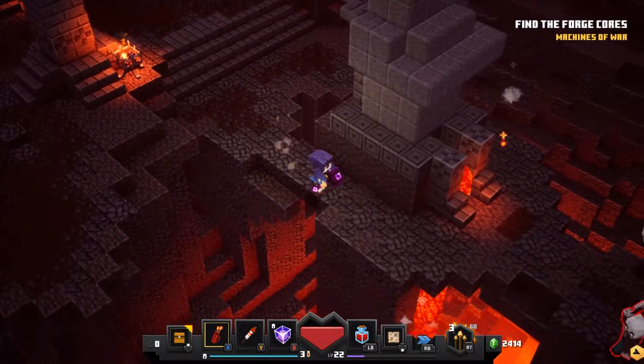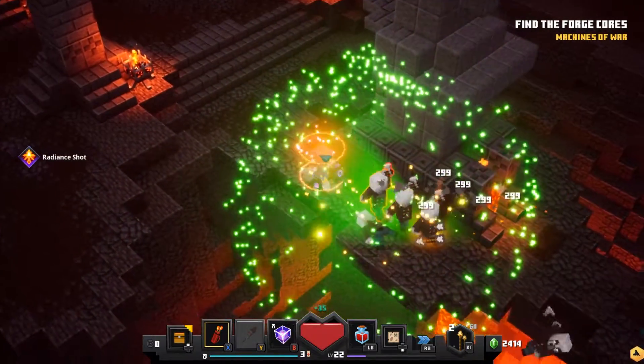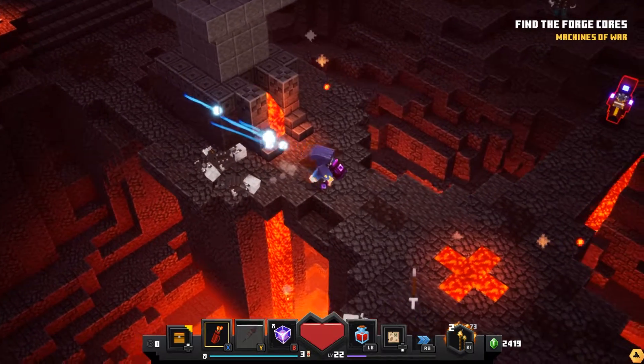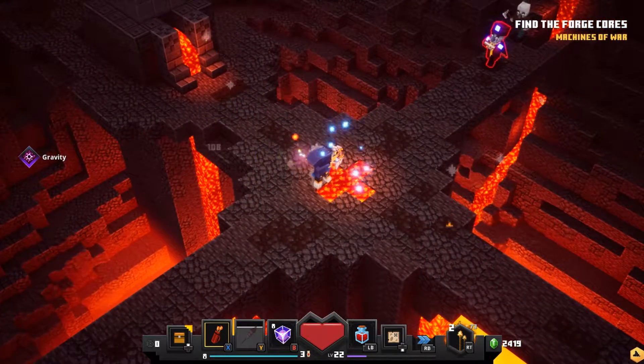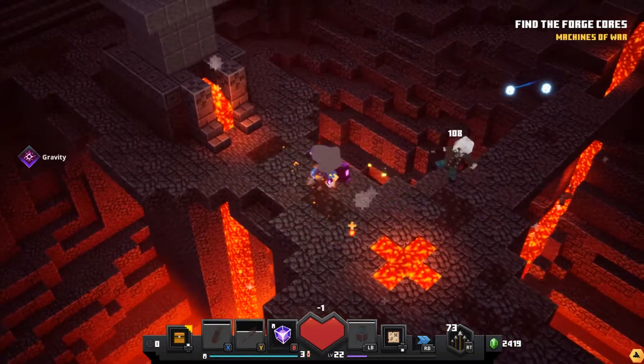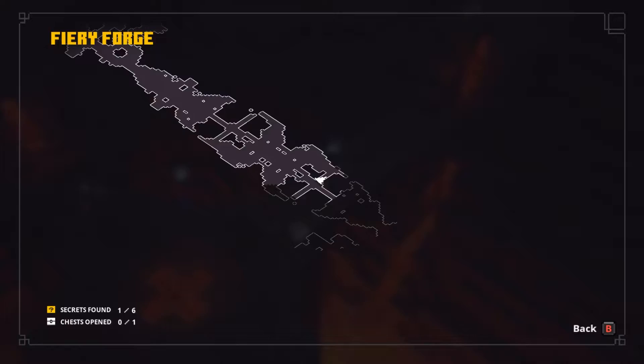The fire arrows are really nice for us, just because they're essentially free arrows. I also really like the explosive arrows, as always. Don't stand in the lava — what are you doing? How's our map?